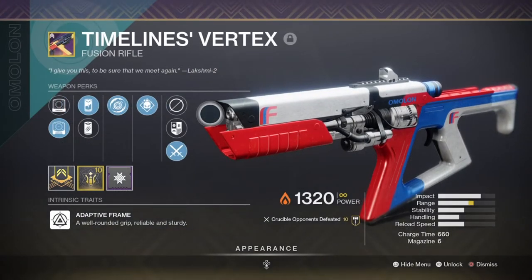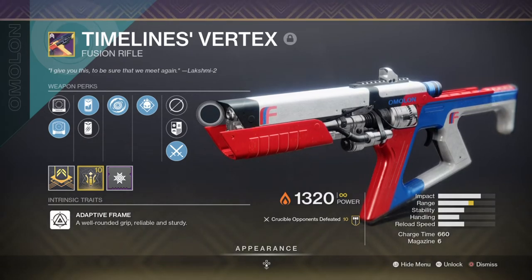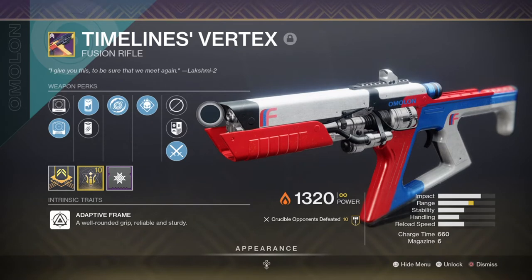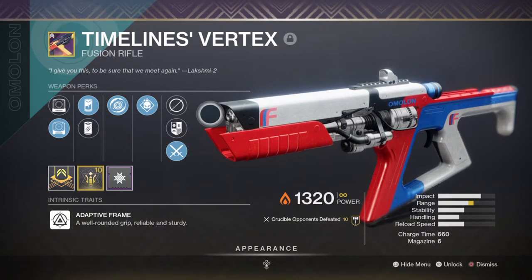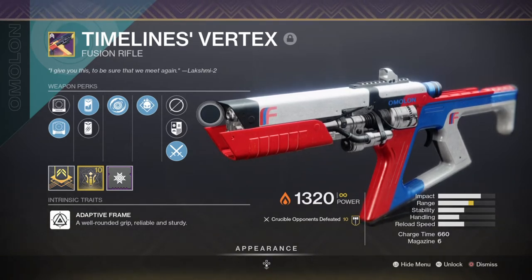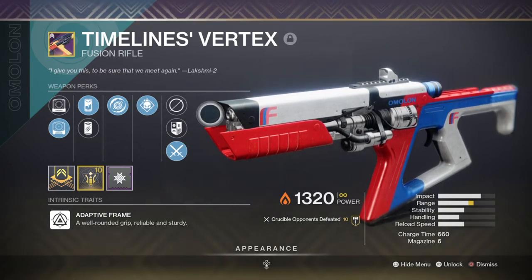For our secondary we have a Timelines' Vertex Fusion Rifle with Shield Disorient and Demolitionist. The idea is to use the Demolitionist perk to support grenades and other abilities, and then use the Shield Disorient perk to confuse combatants of the same element as the weapon — so very handy against Hive Witches, for example. The Cartesian Coordinate is also a great option to opt into here.